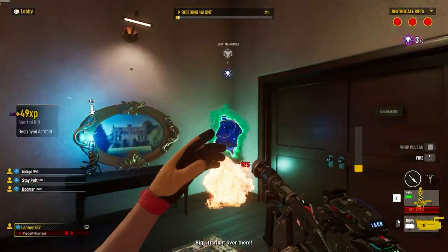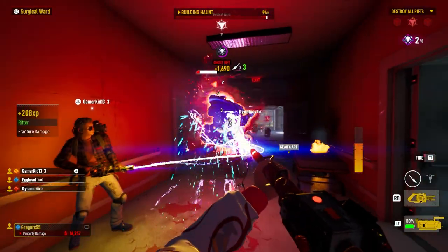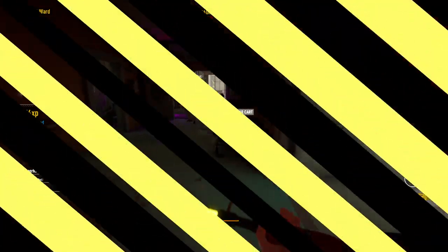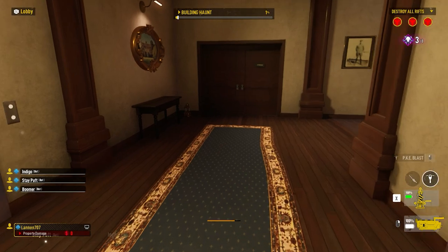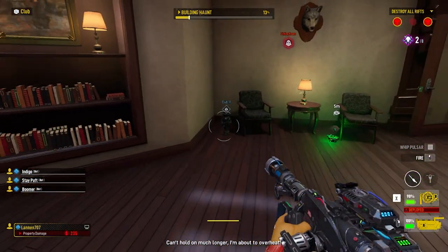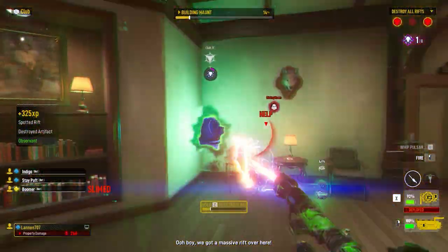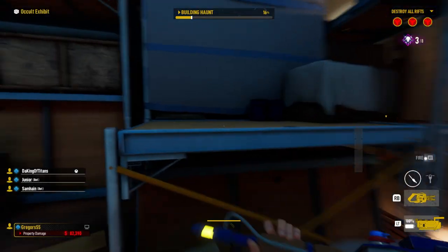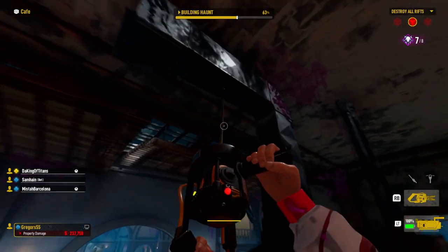Destroying an artifact with your particle thrower will reveal the Ghost Rift, allowing your team to destroy it and bring you another step closer to busting that specter. In addition to recognizing what artifacts are, it's important to learn where they are likely to manifest. Once you know this, you can start practicing how to more efficiently traverse the location to more effectively find and break those rifts. While the VAT is a useful tool for this, you'll also find that there are many ledges and ramps you can mantle or climb over to reach the same locations. Learn the best shortcuts to get where you need to be, or ask your co-workers.